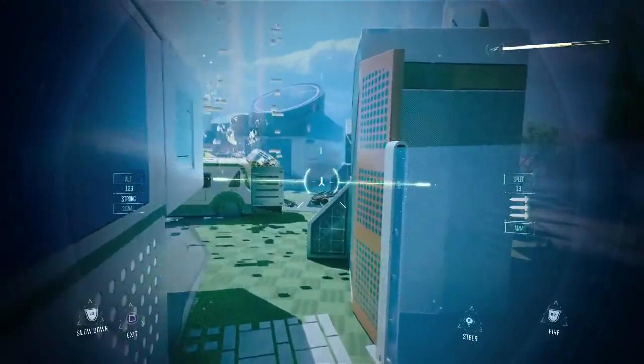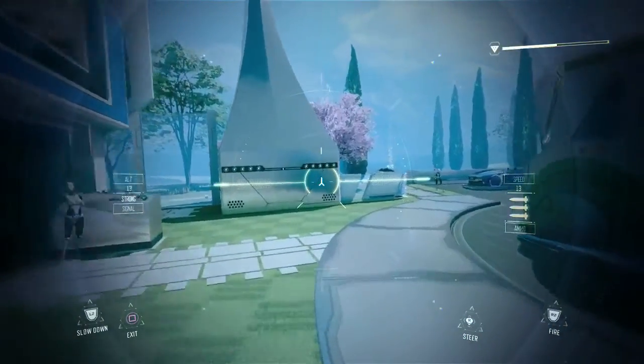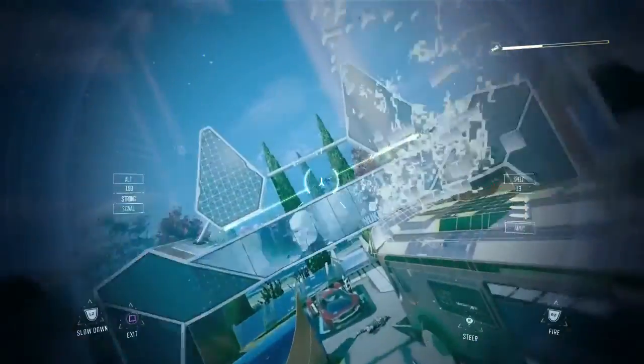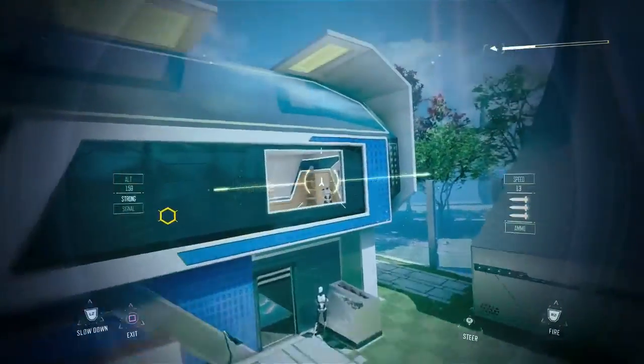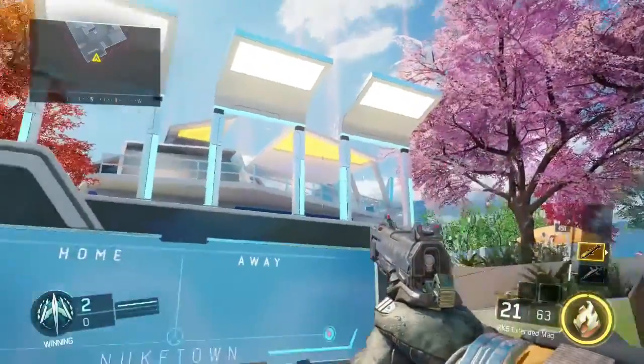After you've used the Hellstorm missile to kill an enemy, you will get put back into the Dart straight away. So you won't actually come out of a killstreak - you'll just swap into the Dart and you can fly that around as much as you want and get kills that way.